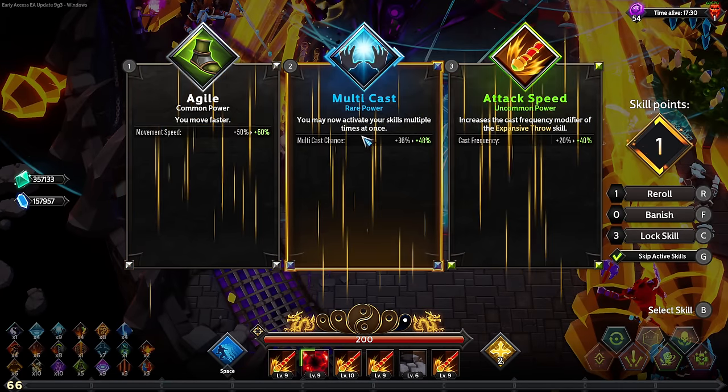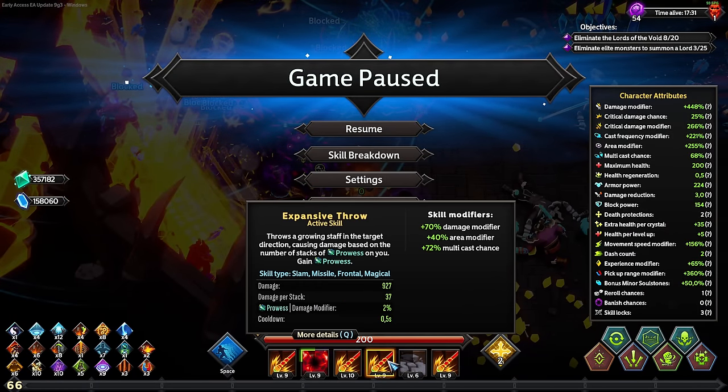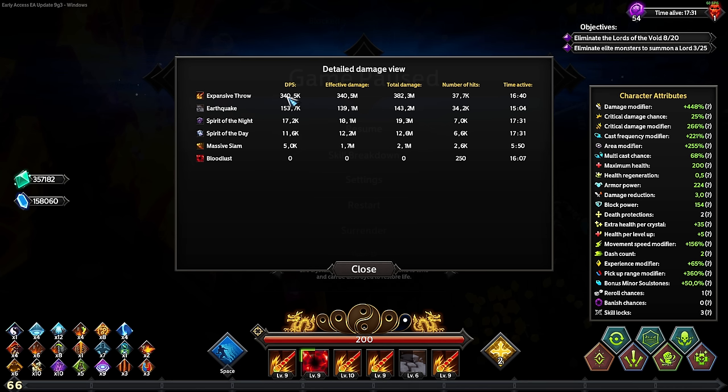A crit chance would be nice but just give me a high rarity. Let's check out the damage - if the Earthquake is not first, that would be insane. Oh wait, it counts them all together right? So this is divided by four, meaning we have 85,000 DPS. Yeah, this one is winning and it only gets more extreme - the better this one gets, the better that one gets.